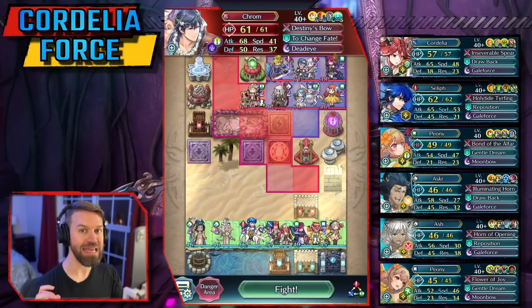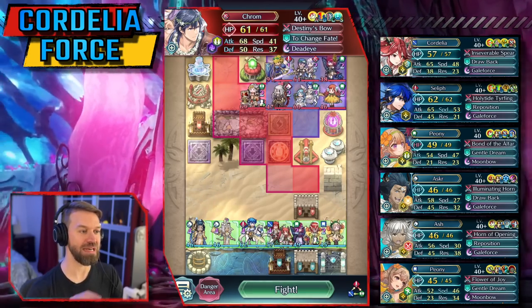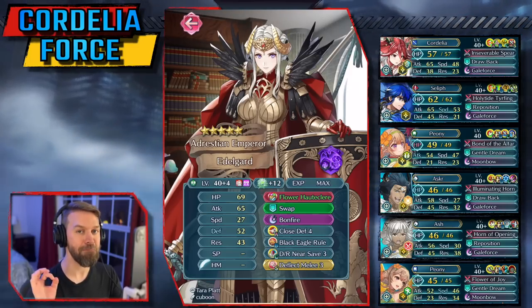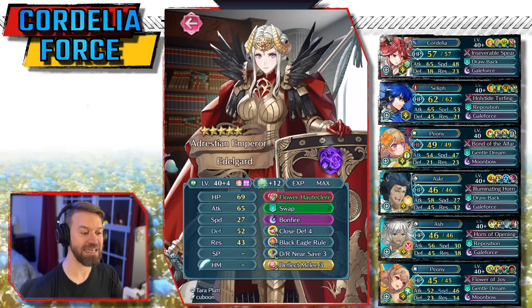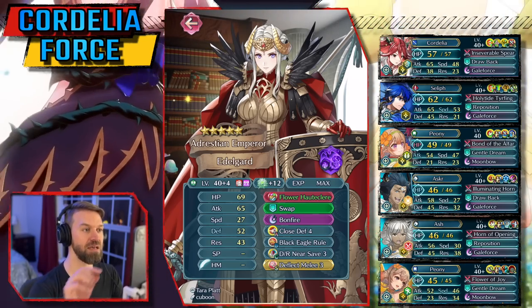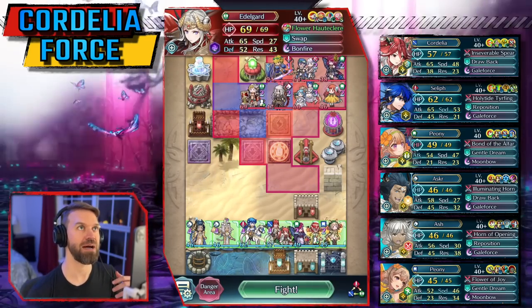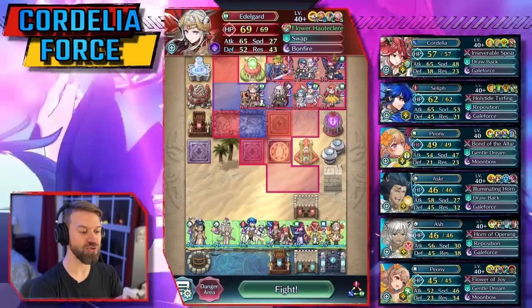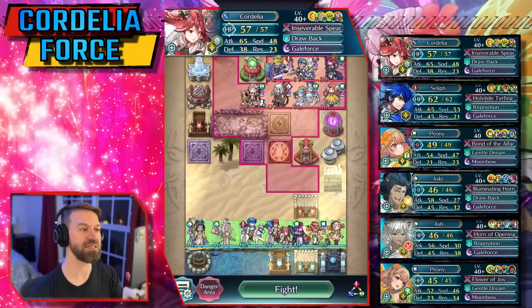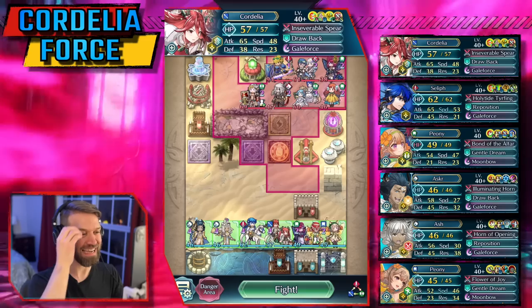Next: who is the Savior you have to go up against? This is a melee team so near save is what we're going to be looking at. This Edelgard is the premier near Savior right now — if you're doing sims, this is the unit you need to be simming against. This unit is absolutely phenomenal, especially with Deflect Melee going on to stop the Summer Edelgards of the world. That's also going to hurt us a bit with Cordelia, but the fact that we at least get more hits — four hits is better than two.